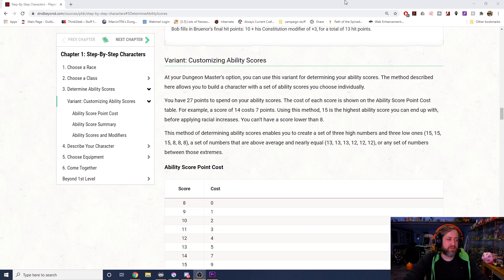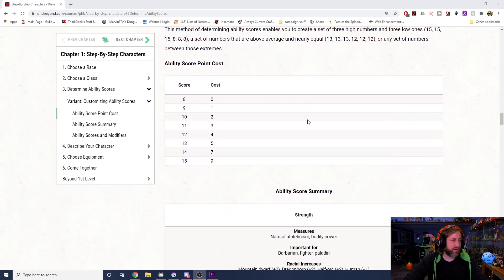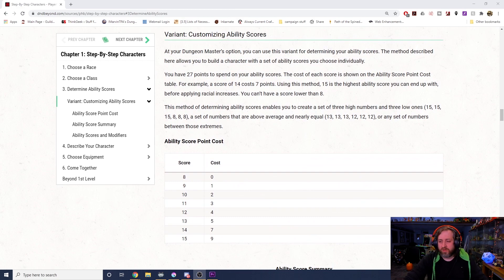This method enables you to create a set of three high numbers and three low numbers — 15, 15, 15, 8, 8, 8 — or a set of numbers that are above average and nearly equal — 13, 13, 13, 12, 12, 12 — or any set between those extremes. So the three standard ways to generate ability scores are: 4d6 drop the lowest, the standard array, or the point buy system.